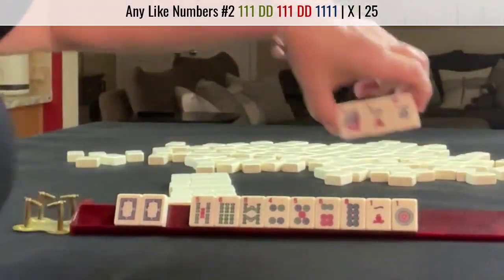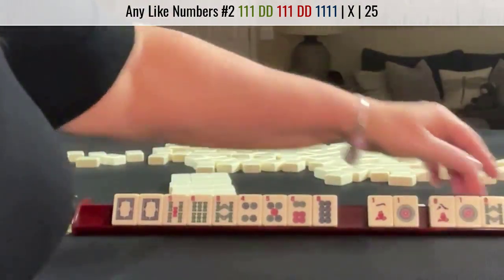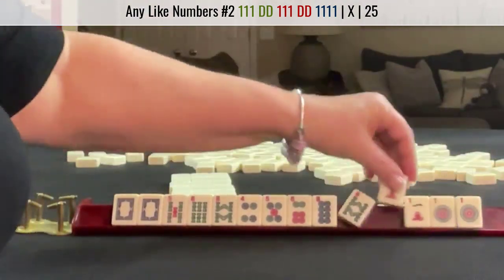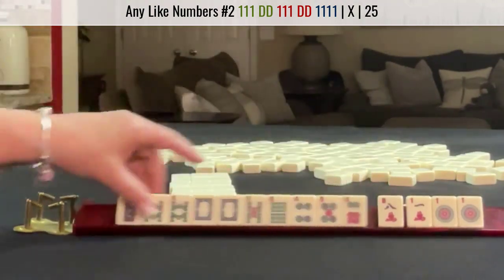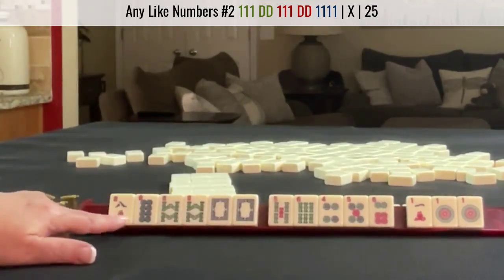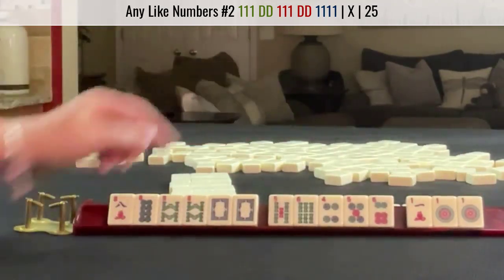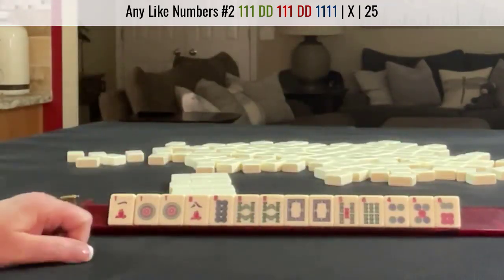Let's pass these three. We got an 8, and another 8. So this is the first multiple right there: 8, 8, 8. I'd probably play like numbers with 8s. We did pick up a multiple with the 1s, so we could maybe go back to 1s.